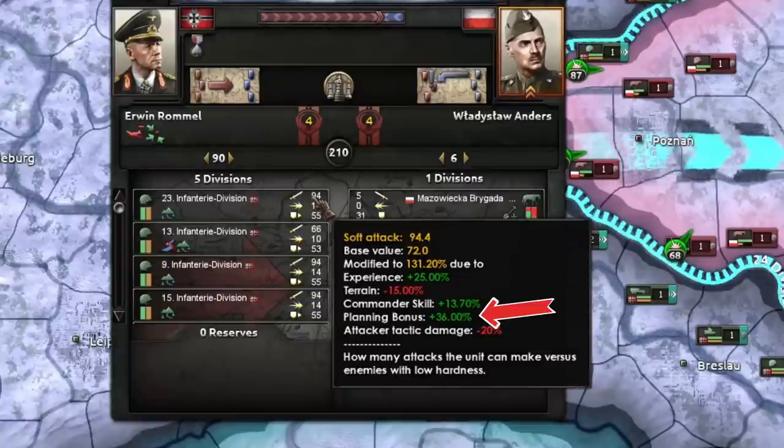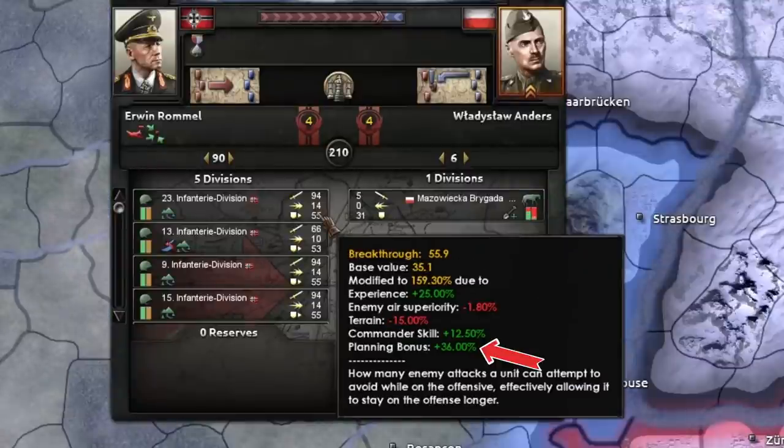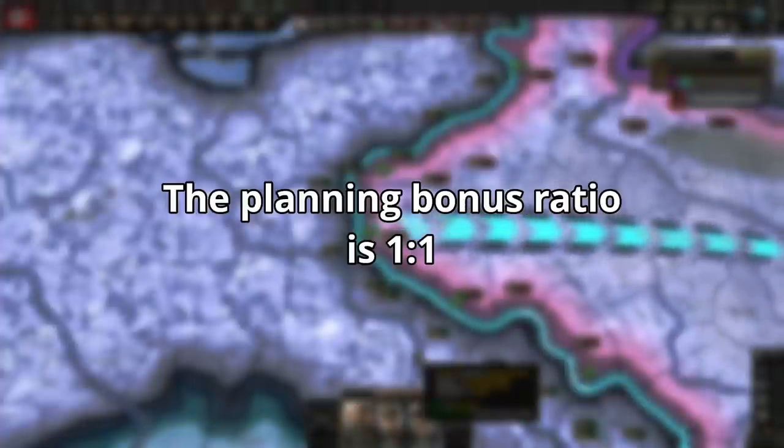When attacking, you get a bonus to soft and hard attack, as well as a bonus to breakthrough. The planning bonus is a 1 to 1 ratio — with every point of planning you receive, you will get a 1% bonus to those stats.